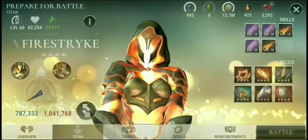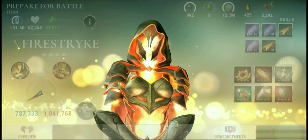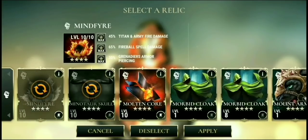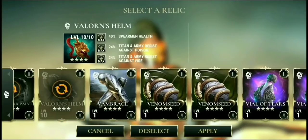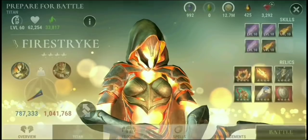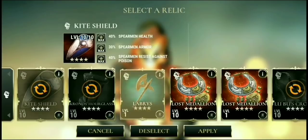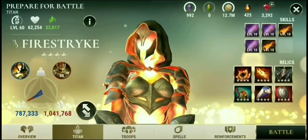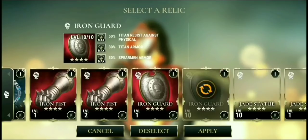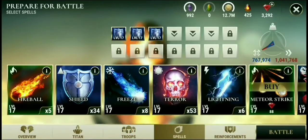Relics and troops make a difference as you move up in the higher levels. It's essential to be balanced all the way through with what you equip on your Titans. One lesson I've learned recently is that you want to be very careful choosing which relics to level up first regarding resistance. If your Titan offers a particular resistant skill set, you don't necessarily want to level up that same resistant relic.